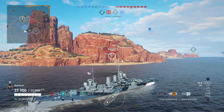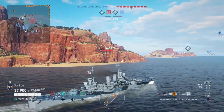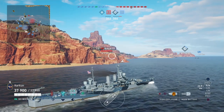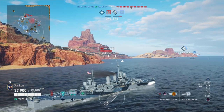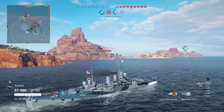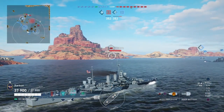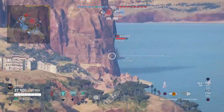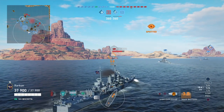Teeble has made the point that turret traverse is actually a hidden factor in your damage per minute output, and that is true. Imagine if you are maneuvering and trying to get your guns on target, but they take 30–35 seconds to turn 180 degrees. You're going to have to wait before you can get your guns on target, pull the trigger, and hit the enemy. So if you can't get your guns on target because they turn too slowly, that means you can't fire them, and that means you're not doing any damage — it's part of the damage per minute equation.